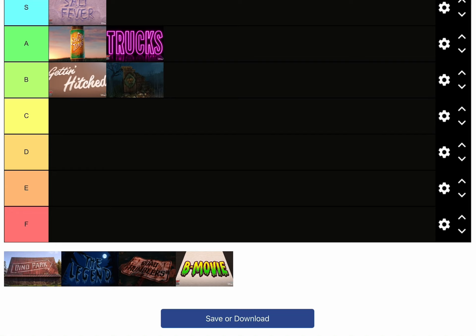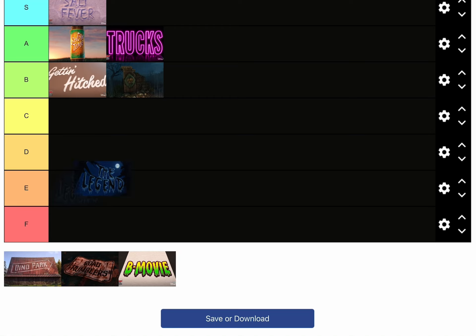For C tier, I think The Legend earned its spot. We got introduced to Ivy, there were a lot of scary parts, they were all searching for Bigfoot, there was a lot of action, and Lightning McQueen got captured. They also scared those three Bigfoot searchers — Griswold and two others. The Legend is honestly mid for me, so it goes in C tier.